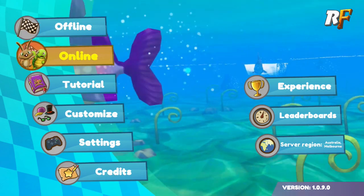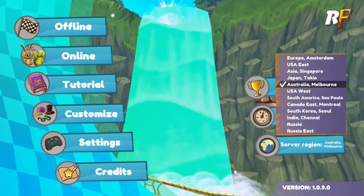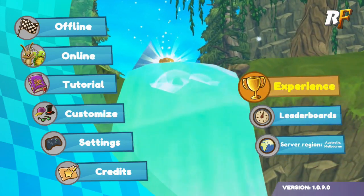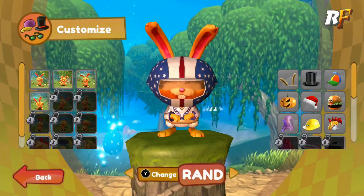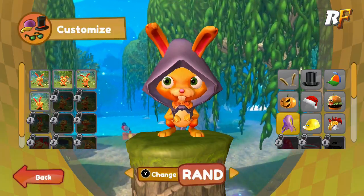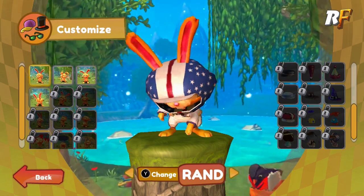Sunfall here for a running Fable guide. The first thing you want to do is pick whichever server suits you. And then the second thing we want to do is go on to the online mode. But before we do, I want to talk about the customization. So as you can see right now I've got this outfit on.